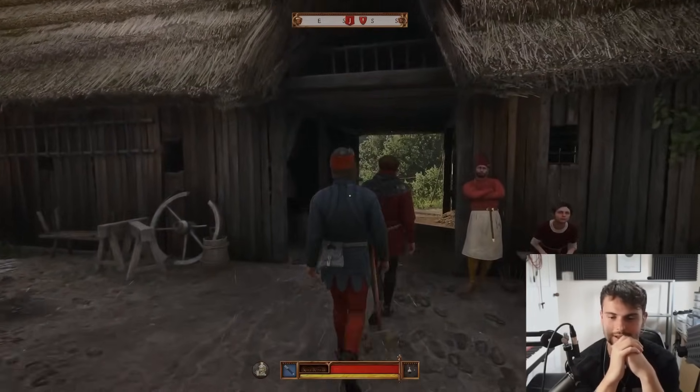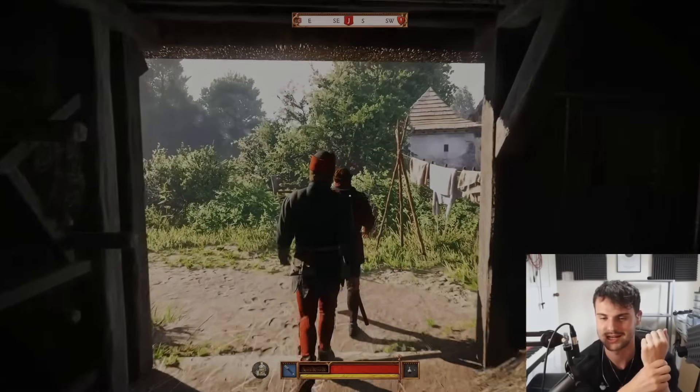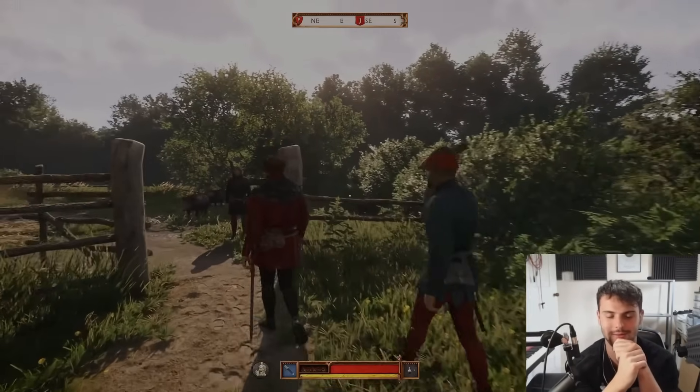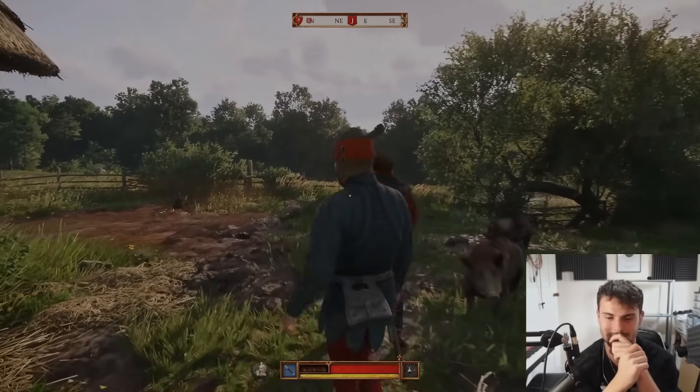They've got purses, and this is just a small fact, but the purses are all individually rendered because you can actually nick them off people. And you can see in the bottom, by the health bar just to the left of it, Henry's had a drink of beer. He's a bit tipsy.